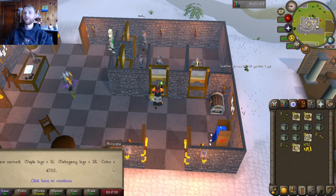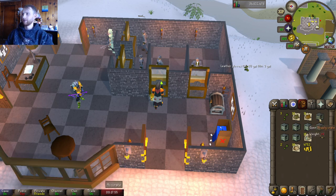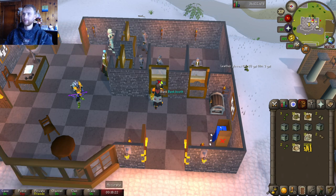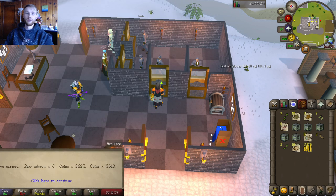Maple logs, mahogany logs, and about 5k in coins. About six and a half k — I can't math, I was very bad at math. That's the fun part about being dyslexic — numbers always throwing you off. Maple seeds — grow some more trees. Wait, why did I do that, we still got crates. Got some raw salmon and some more money — cool.